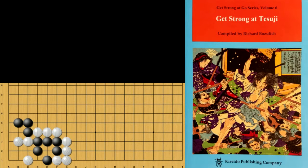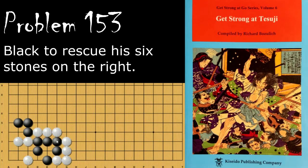Moving on to problem number 153. Black is looking to rescue his six stones right here. How does he do this?